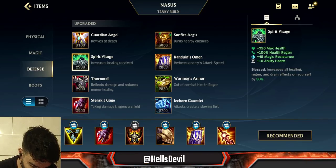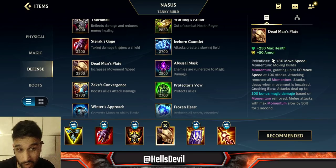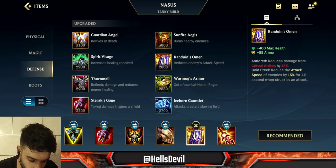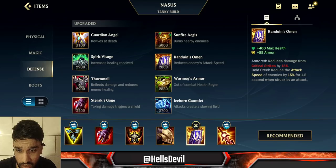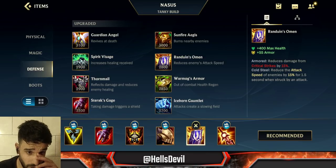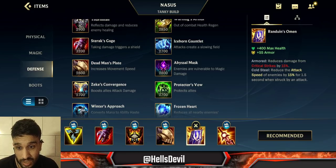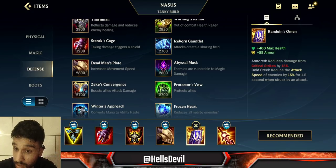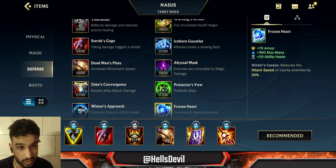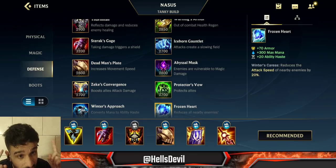Your fourth item is completely situational. If you go Spirit Visage as your third item, make sure you go Dead Man's Plate as your fourth — it's an absolute core item on Nasus. Randuin's Omen is also really good in this meta because there's a lot of crit damage; if the enemy has two or more crit champions, always go Randuin's since it reduces their crit damage and attack speed. If the enemy doesn't have crit-heavy champions but does have attack-speed-reliant champions — even Diana, who's AP but relies on attack speed — go for Frozen Heart. It gives you a lot of armor, 20 percent attack speed reduction to nearby enemies, 300 max mana (which helps since Nasus struggles with mana), and 20 ability haste to spam your first ability.